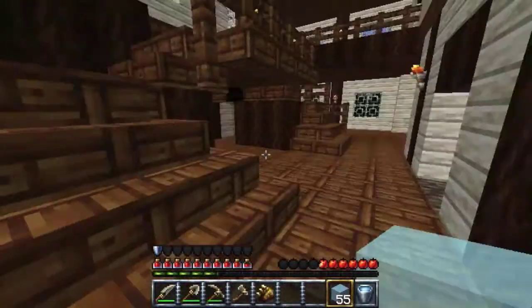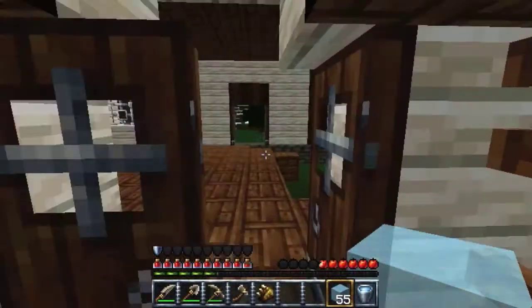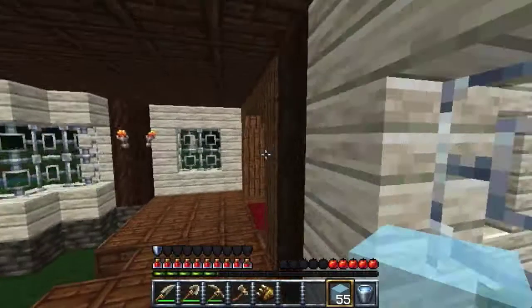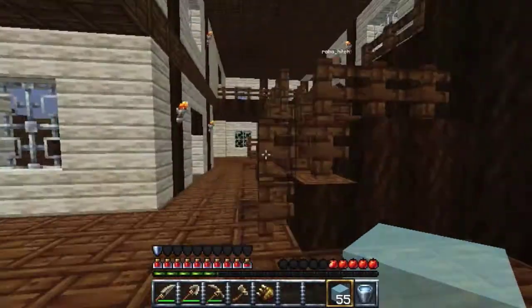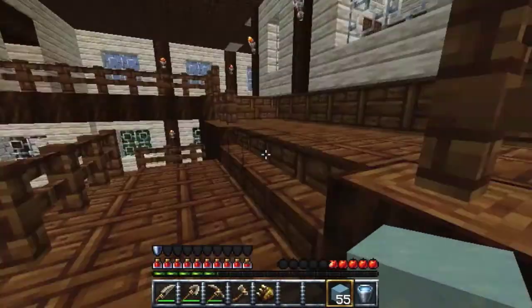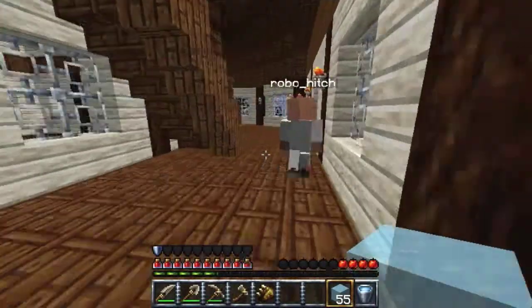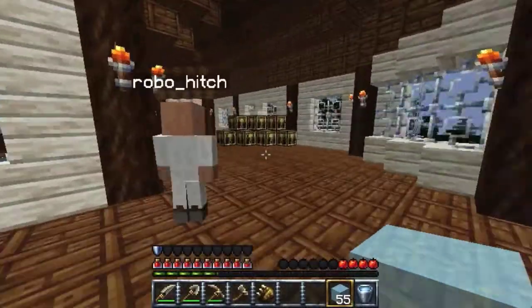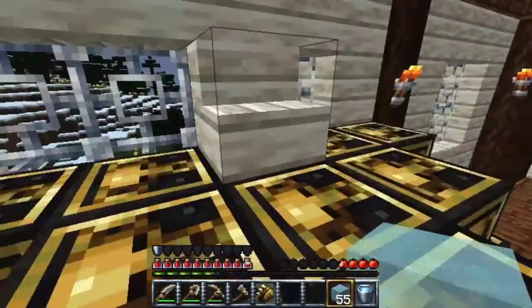Oh crap Jason, we forgot to finish this little corner off — ah, it doesn't matter, ignore that. If we come around here and go up the stairs. Also we've got to mention about the villagers — Milton, it's an April Fool's trick by Mojang, so they've made everybody's skin a villager. So if we come in here we've got the throne room, which we're not gonna sit in yet.